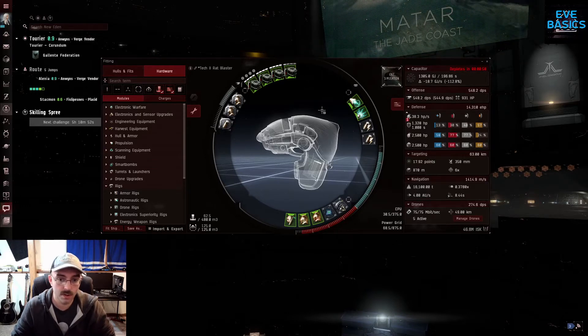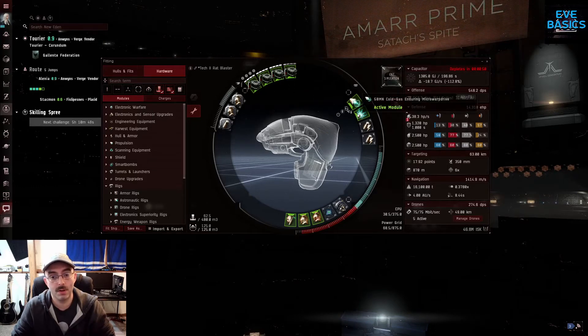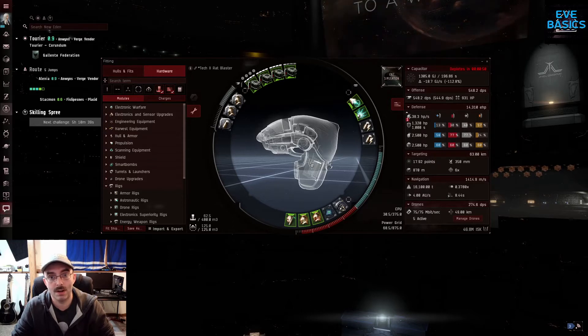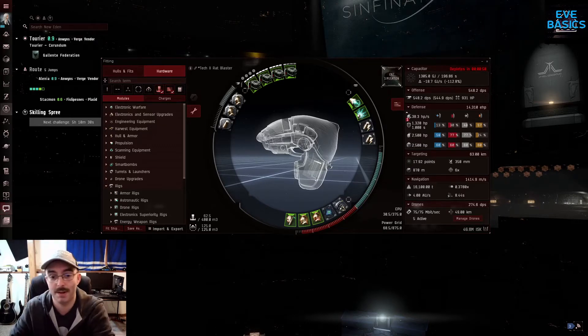When you're ratting, you tend to blast in towards the battleships in this thing, get orbiting those. Once you're orbiting them, you can shut your MWD off and they still won't really be able to hit you if you're orbiting at 500 or whatever. So it's a very safe fit as well. The hardest rat spawns for this thing are like cruisers — it's really bad against cruisers, but you just do what you can with what you're given.